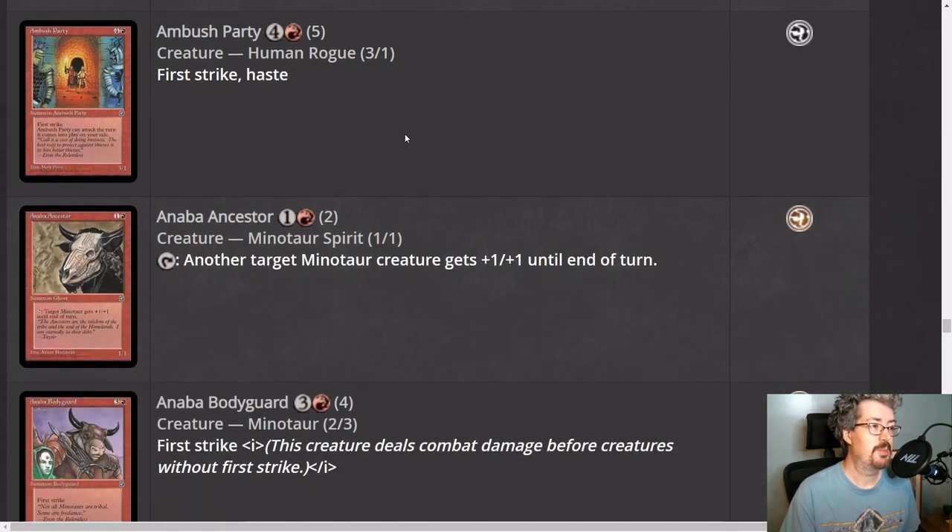Ambush Party is a little bit of a trap. It's five mana, it's a three-one — the one toughness is a big problem — with first strike and haste. It makes it sound like it would be a pretty good creature on offense, but truth be told there are a lot of ways to create a board state where a three-one first striker cannot get through.